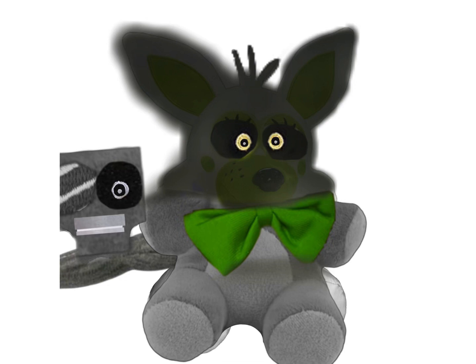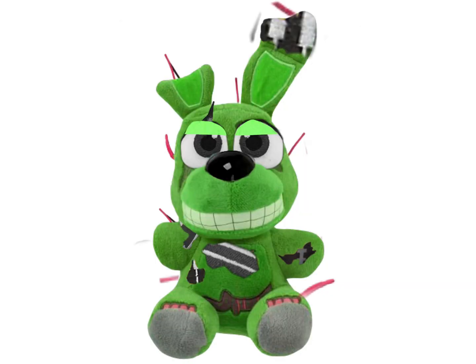For Springtrap, I got the Springtrap plush and made him actual green — not too yellow — with accurate withering on his ear and arms, a larger one on his chest, and a smaller one near his chest. I also gave him wires, which looked really good just placed on the head.